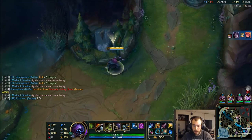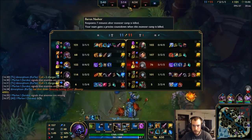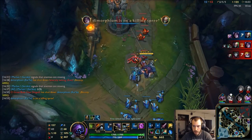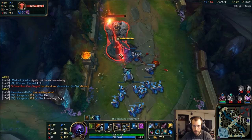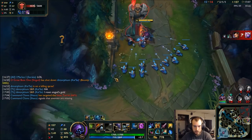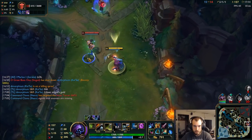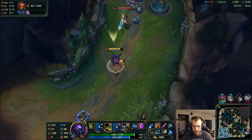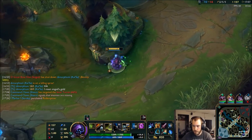Another way to look at this is I can actually clear this up, pressure this tower back, and then clear this — I can always TP if I need to. That's a cool thing you can do with Jax too: if you make sure you fight in waves, you can make sure you have space to jump to them.